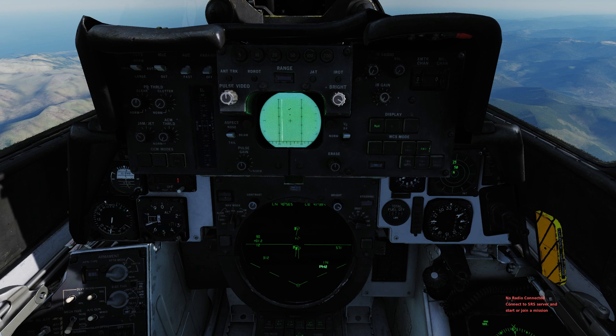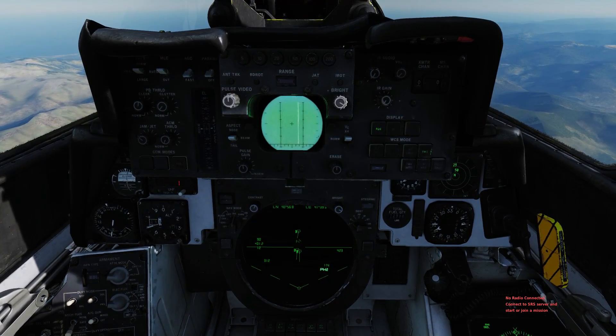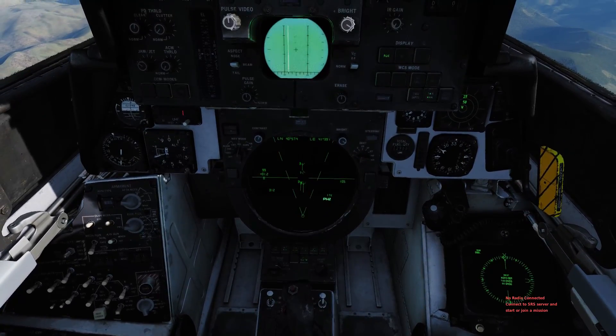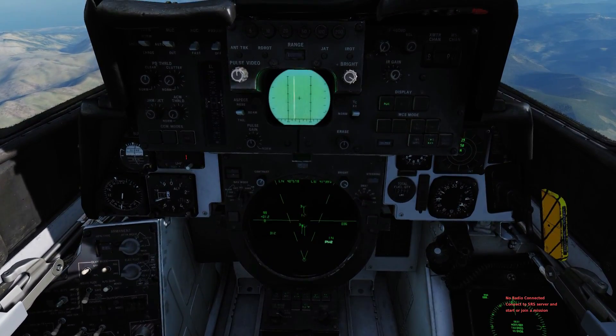Now I can reduce the number of bars I'm searching with and still keep track of the target. This is important because the enemy is getting closer. I have to switch to TWS manual in order to launch Phoenixes, and TWS manual doesn't do an 8-bar search. Until I'm getting close to my launch range, I want to keep searching high and wide to detect any possible enemies sneaking up on me. But now we're close enough to switch to TWS manual, adjusting elevation and bars to keep track of our opponents.